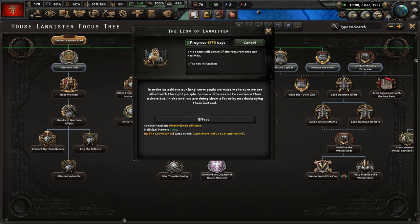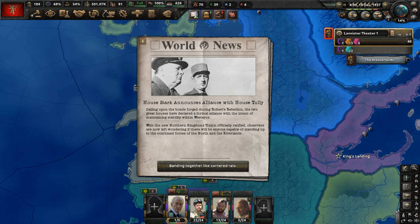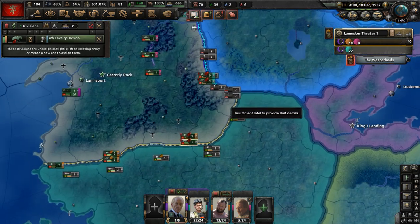The Lion of Lannister focus says: in order to achieve our long-term goals, we must make sure we are allied with the right people. Some will be easier to convince than others, but in the end we are doing them a favor by not destroying them instead. And House Stark announces an alliance with House Tully, calling upon the bonds forged during Robert's Rebellion. The new Northern Kingdoms Union is officially ratified. Observers wonder if anyone can stand up to the combined forces of the North and the Riverlands. That is a problem for us.